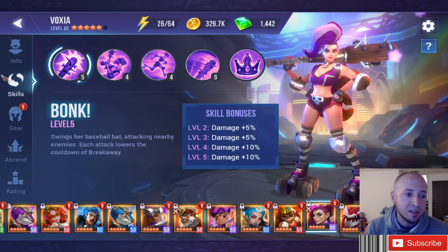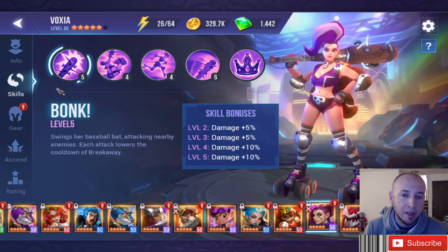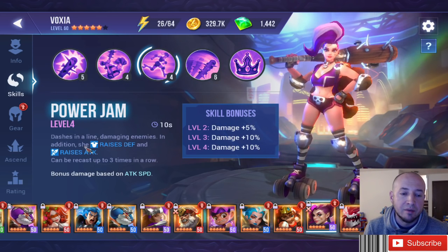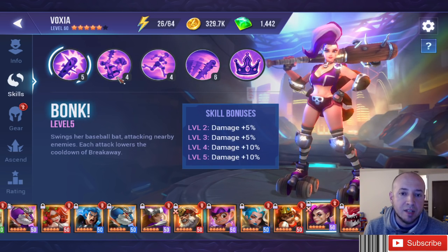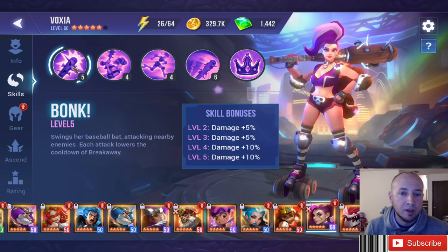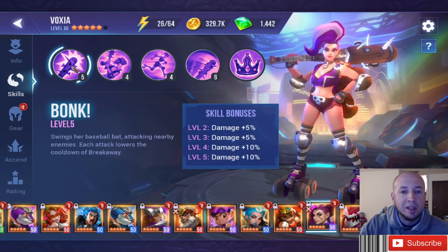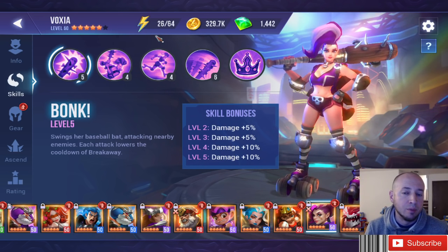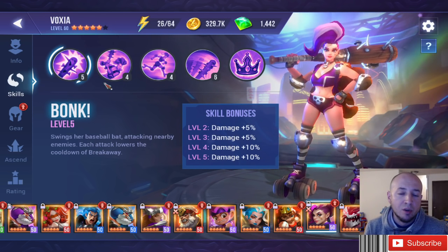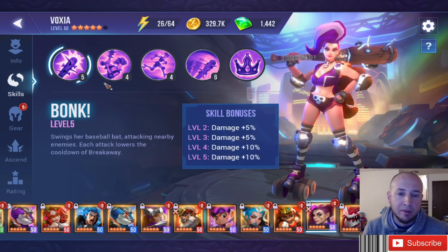Another champion to think about putting Brutal on is Dark Derby Girl. She doesn't really benefit from bonus damage except for attack speed. But you can make her tanky — she's a stun-locking queen. Putting attack speed on her with Brutal, and then using HP or defense on the bracer or gloves with attack speed on the shoulder piece, gives you more damage and more survivability. The output damage can be huge.